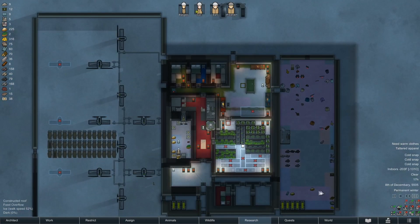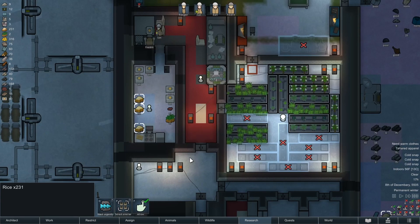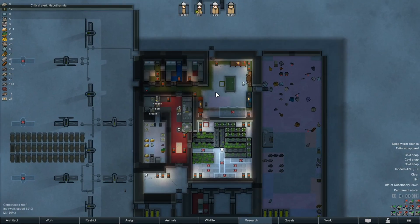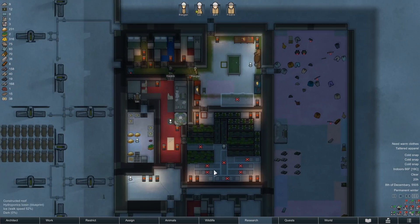How are we doing for rice? We have enough for 23 more meals. One, two, three, four, five, six — I think we're going to come up a little short. One of our next priorities is building more of those. I'm going to try and keep two bins per pawn with food.